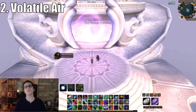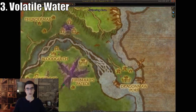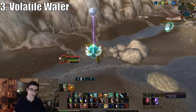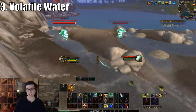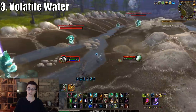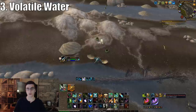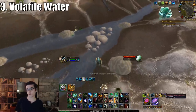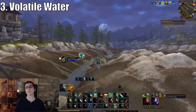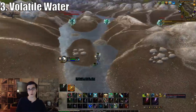The third method is to farm volatile water. Head over to the Twilight Highlands, the eastern end near the Dragonmaw Port, and to the left you'll find water elementals. Just go in a big circle, keep killing them — druids really excel at this because of flight form, just moonfire them and loot them. They all have a chance to drop volatile water. The drop chance isn't incredibly high; you might kill five elementals without seeing one, but the price usually offsets this.